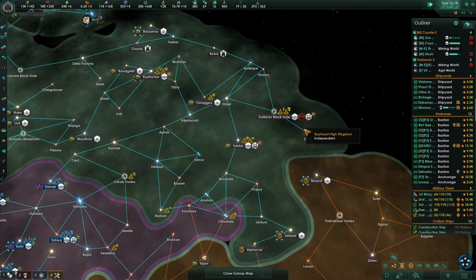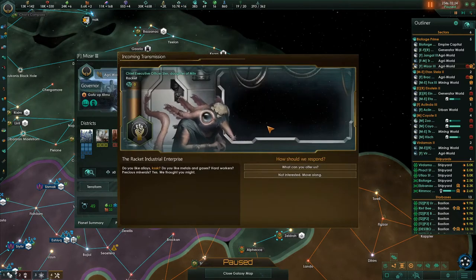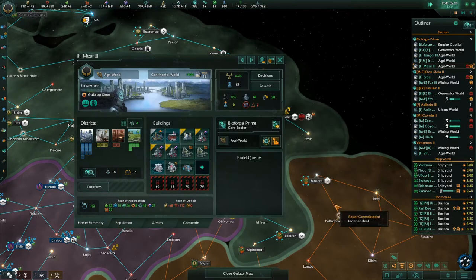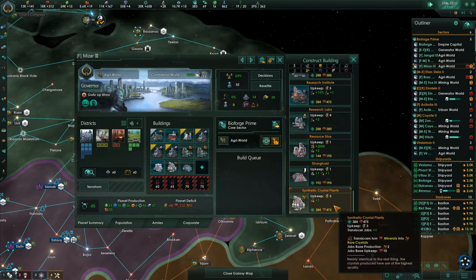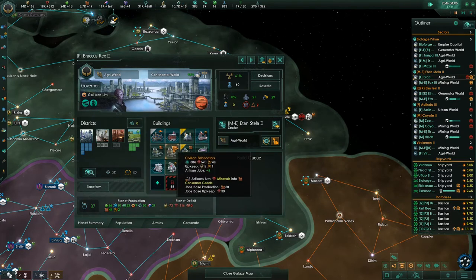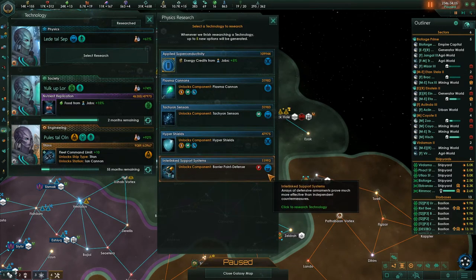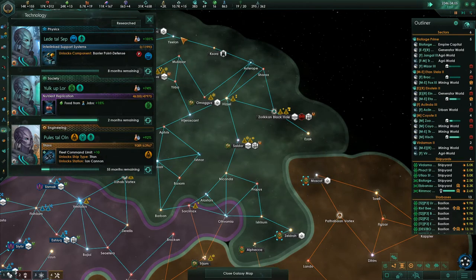There's an L-gate there. The Racket Industries — what can you offer us? A Caravan Destroyer for 200 Mineral Codex — I'm going to do this. Let's put down some more synthetic crystal plants where we can. We need exotic gases and volatile moats — I generally like to have one of each on a planet. This already has synthetic crystal plants, so I'm going to put an exotic gas refinery there. The Sapient Combat AI is ready — barrier point defense is cheap and it matches with the computing experts, so we're going to do that.